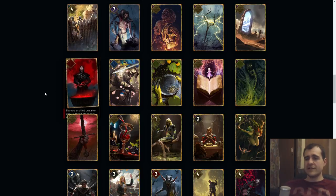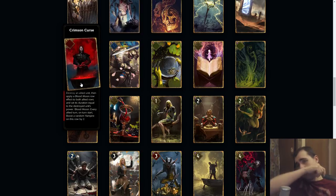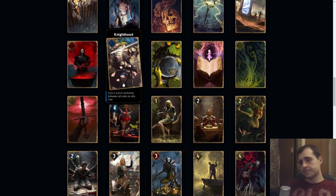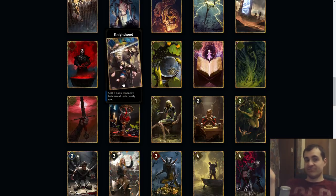The only saving grace of Crimson Curse is that some units have synergy with it so they become slightly stronger, but I don't think that's enough. This is also a terrible card because your opponent might just force you to play it — it's an extremely easy card to force, because your opponent has to play it at least five turns before the end. If they use a Crimson Curse stack and you just pressure them at Crimson Curse time, then they go to last round without Crimson Curse. Knighthood: split six boost randomly between all units on ally row. You just play it with the tree and you get twelve points — I believe it costs seven, so this is pretty good.